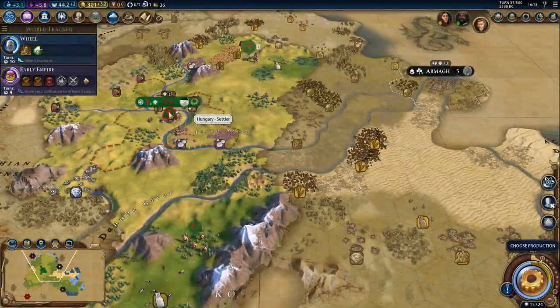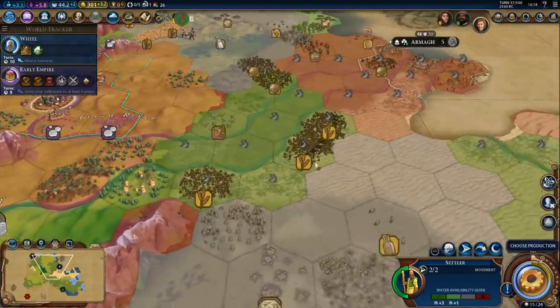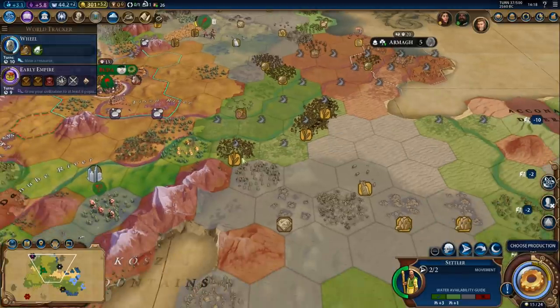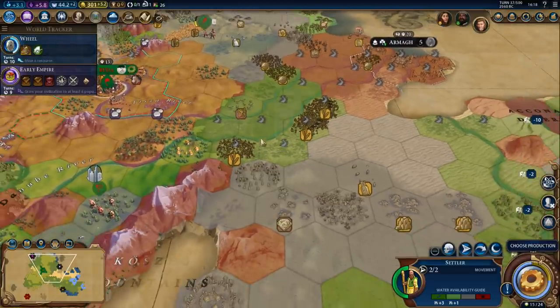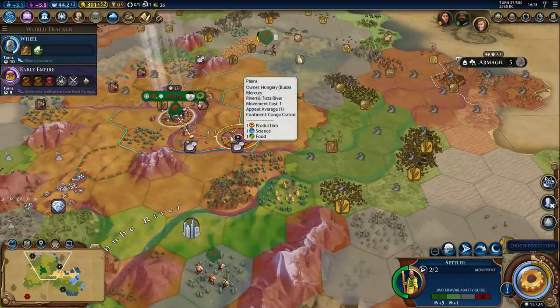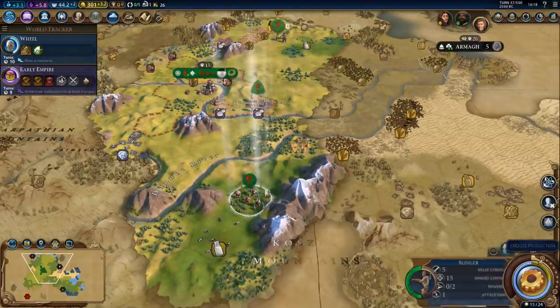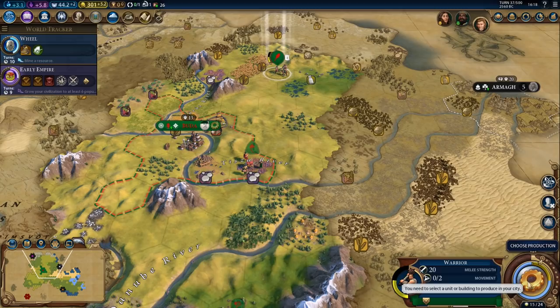I got my first settler and I'm thinking I'm going to settle right here, because that way we can get the floodplains and potentially harvest one or both wheat tiles and replace them with districts in the future. That way we would have three districts with Pearl of the Danube. There's also wine but I'm not replacing wine — that would be silly. There are a lot of floodplains in the area, so hopefully we'll get some extra yields.